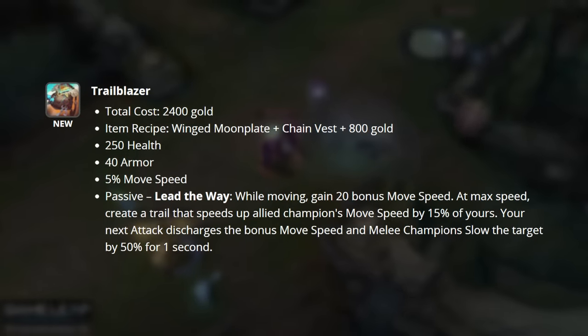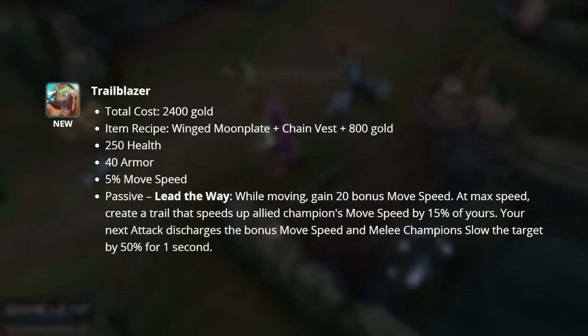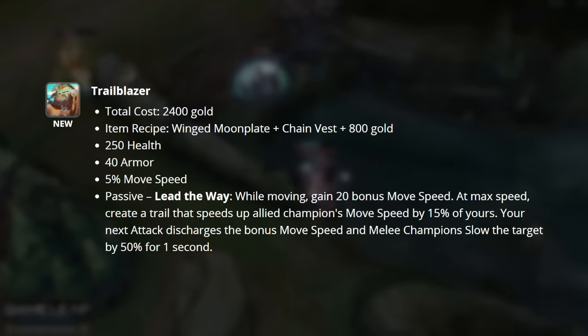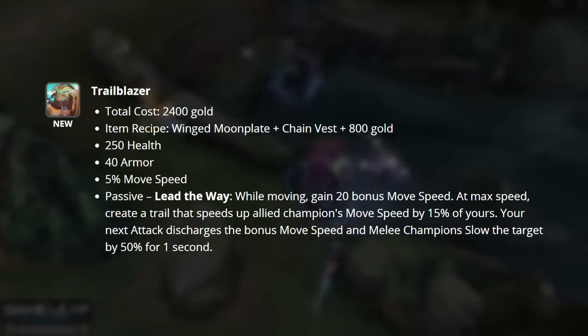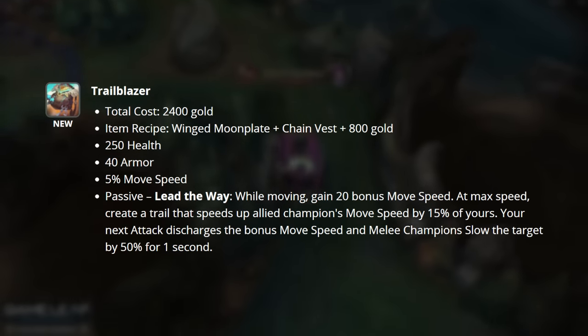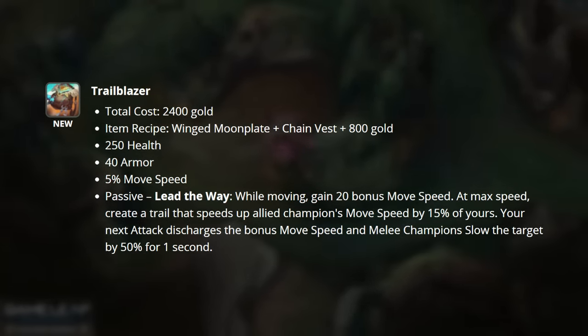Trailblazer is a new tank support item, but there will be some tanks that opt into this over Deadman's Plate. Deadman's Plate has been primarily changed to be a bruiser item, whereas Trailblazer is still going to be our dedicated tank version. We get 250 health, 40 armor, and movement speed with a new passive, Lead the Way. While moving, we gain 20 bonus movement speed, and at max speed we create a trail that speeds up all ally champions' movement speed by 15% of yours.